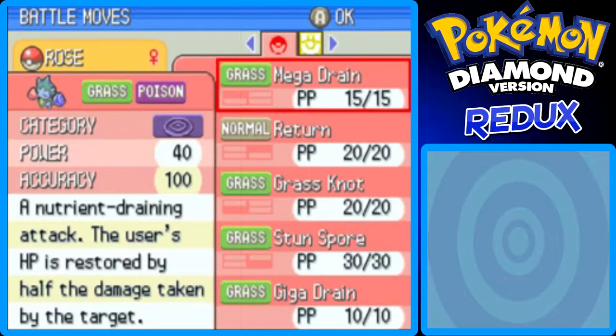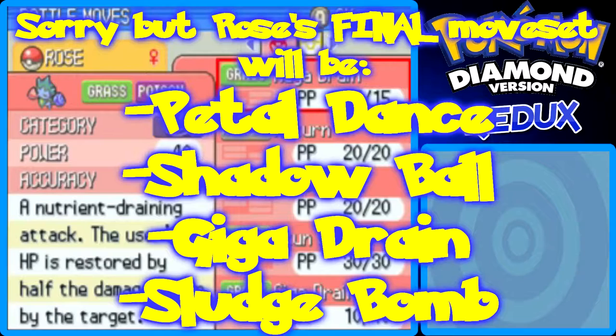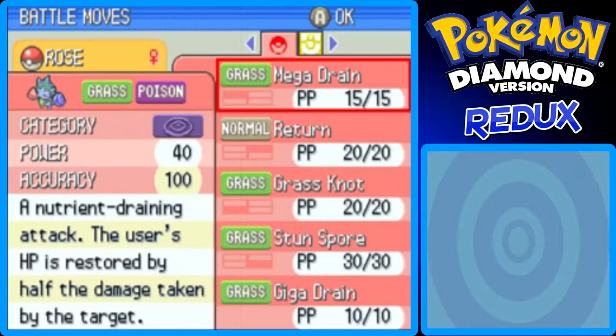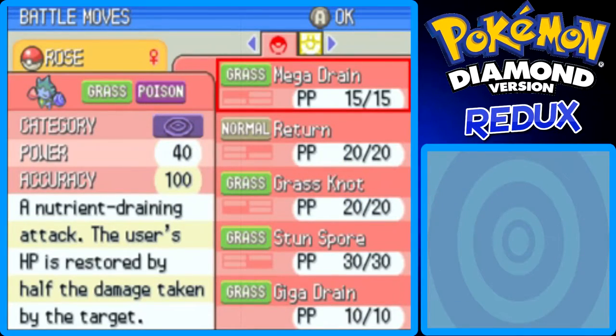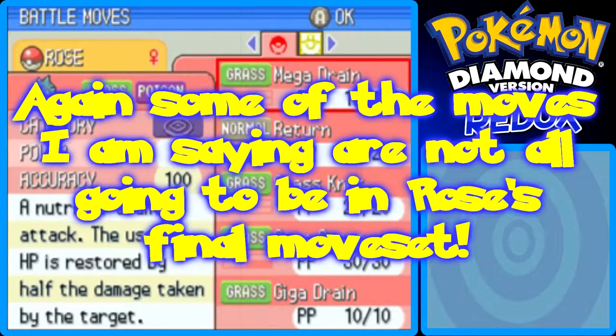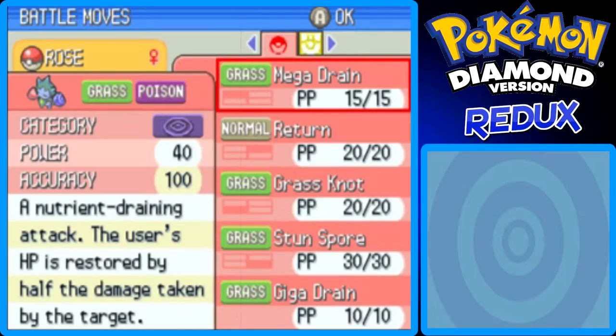For Rose's final moveset, as I'm thinking about this: Giga Drain is one move. The second move will be Petal Dance, which she learns by leveling up — don't evolve your Roselia too soon before she learns Petal Dance. Once you evolve into Roserade with a Shiny Stone — which is available past the 6th Gym Badge, around Iron Island — she probably can't learn it anymore. So the final four moves will be Giga Drain, Petal Dance, Poison Jab, and the fourth could be Shadow Ball.